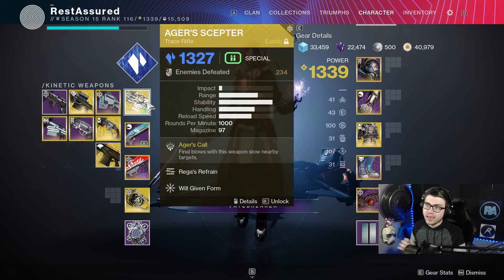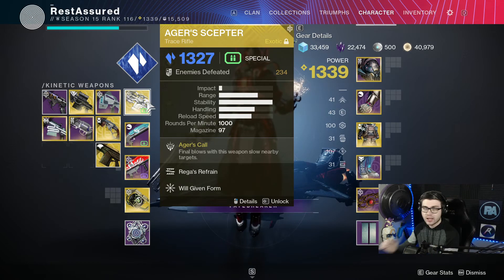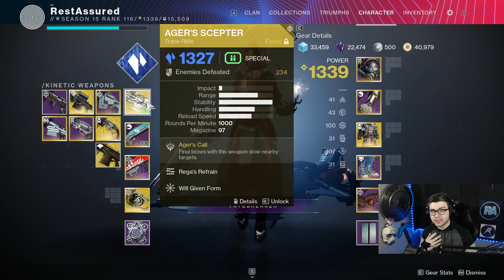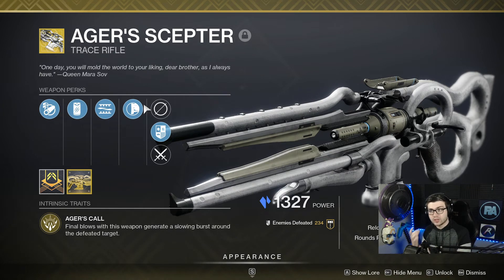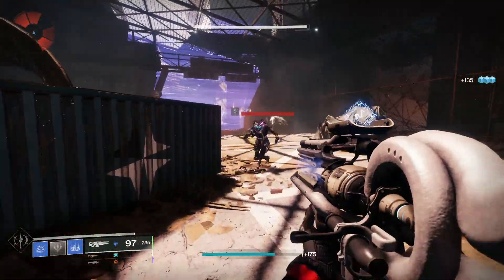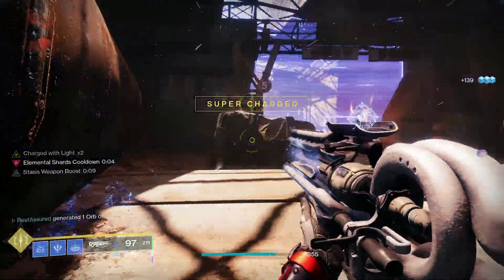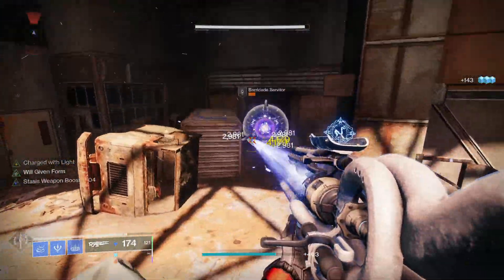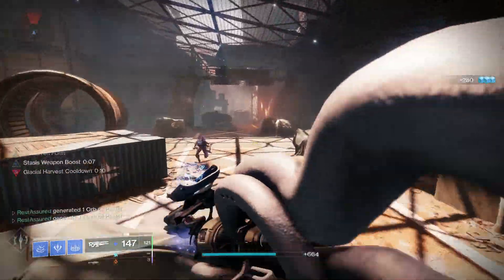As I mentioned in my last video, I was going to make a whole build around this — link down in the description. It's based all around freezing every single enemy with your melee ability and having infinite melee abilities. With this build we're going to dive deeper into the Ager's Scepter and really focus on this gun. Whenever you get a kill with it, it spawns a Dustfield-esque zone that will slow enemies and eventually freeze them super fast, and this works with all your stasis fragments.